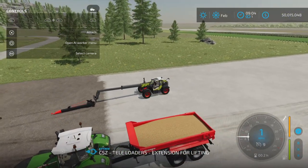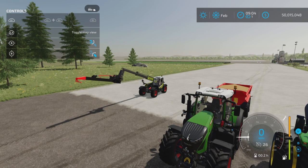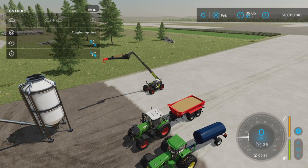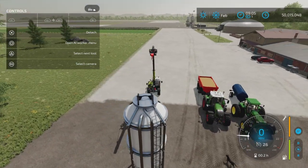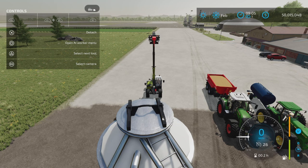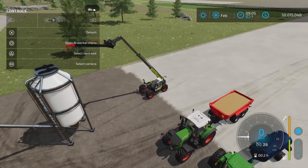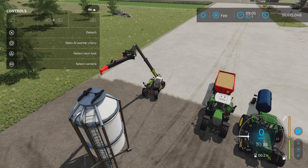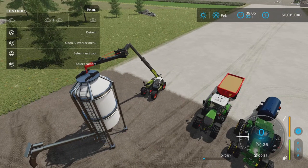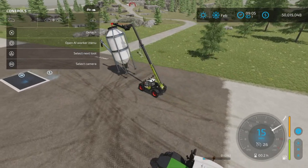Here we have it on the end of the telehandler — I'm going to drop it so you can see. This is basically a crane hook. You extend it all the way and lift up, because this silo is quite tall. There's a bar across the top of the silo, and you want to approach at a 90-degree angle on either side for best operation, because the hook connects to that bar. There we go — got the attach symbol — it is attached. Now we can lift it and move it wherever you want.